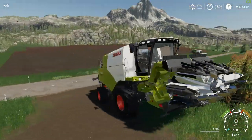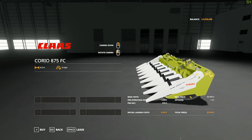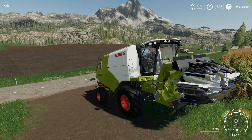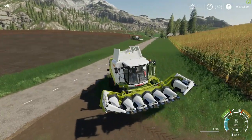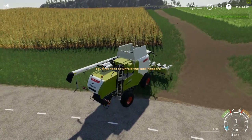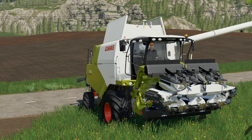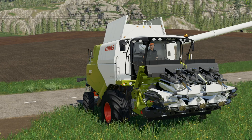So staying in the Tucano 580, we're going to move on to its other header — the corn header. This is the Class Corio 5-875 FC. It is six meters long with a working speed of six miles an hour, and it's going to cost you £63,500 for this header. Let's get it unfolded and the combine turned on. I'm going to show you the unfolding animation for the corn header because it's really cool, although I'll speed it up times four — it's a long animation but a really cool one.